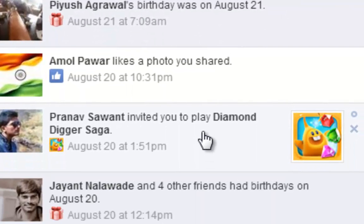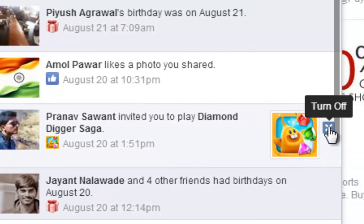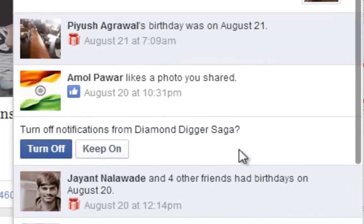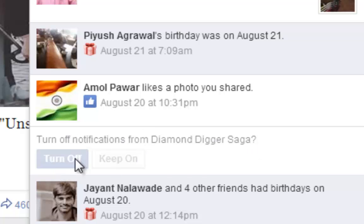You have to stop it — just go there and you will see a 'Turn Off' button in the right-hand side corner of the request. Go there and click 'Turn Off' and it will ask you if you want to turn off notifications from the game. Just click on 'Turn Off'.